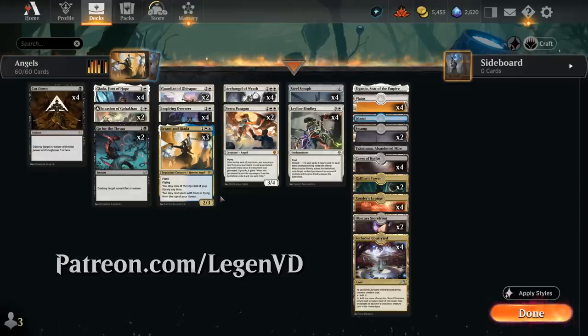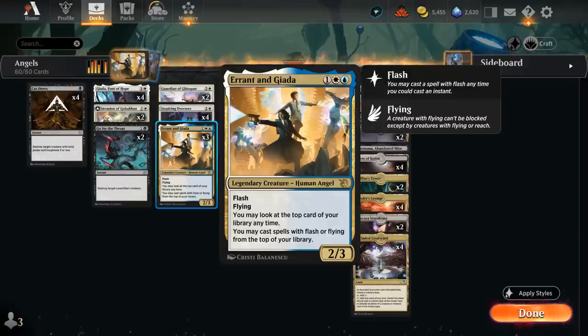We're taking a look at Errant and Jada as one of our build-around cards. 3 mana, 2/3 Legendary Human Angel with Flash and Flying, letting us look at the top card of our library at any time, and we may cast spells with Flash or Flying from the top of our library.